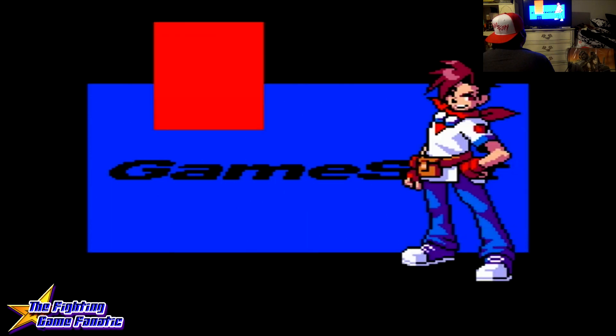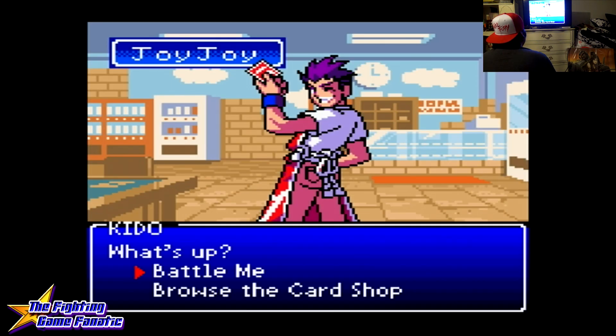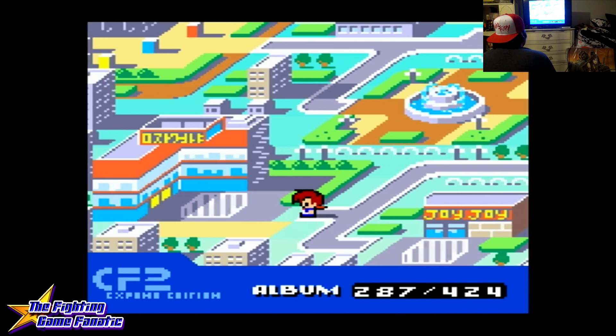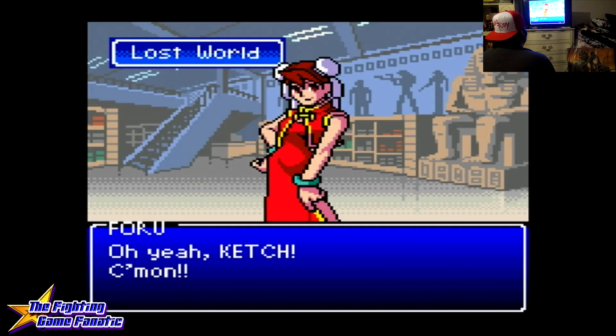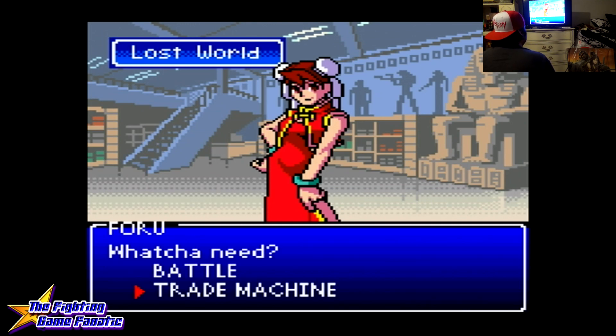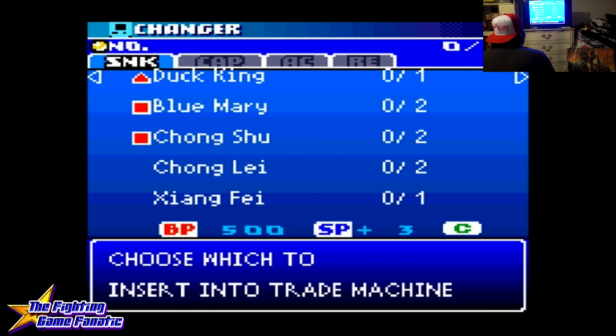Yay, I beat Kyo. I got a card. We'll go check out Lost World real quick because that's another thing I want to show you. They have a trade machine in Lost World. All of these venues are related to Capcom and SNK's company — it's like a big fan service thing. You can recycle Rarity D or Rarity C cards — four or eight. We're going to do Rarity C and get rid of some cards to put in the trade machine.